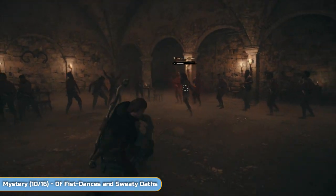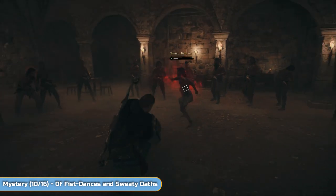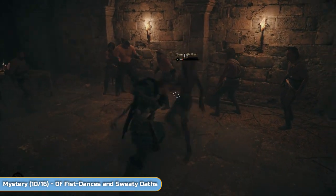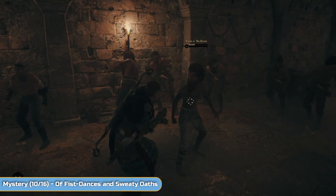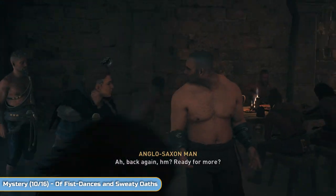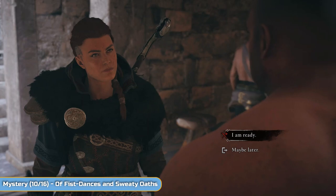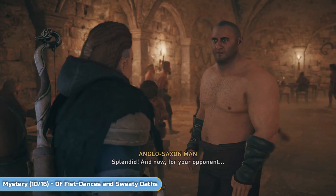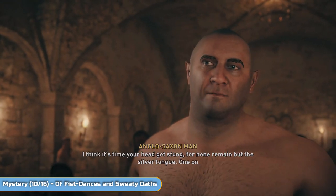Finish in the old fashioned way. Once you've done that, go speak to him for the final time — then you're going to fight the big guy himself. He's obviously a brute — he will try and rush you, pick you up, and slam you. But he does have parryable attacks so look out for those, and that's how you're going to finish him.